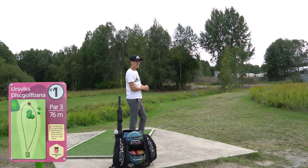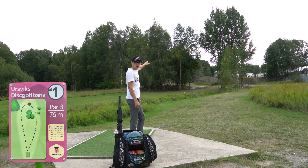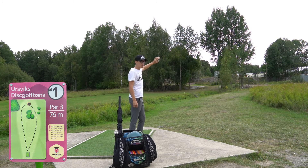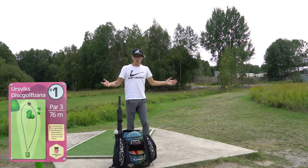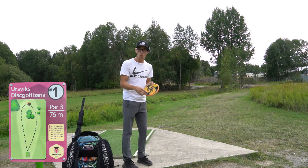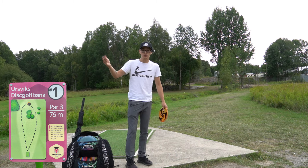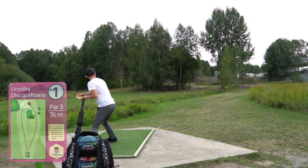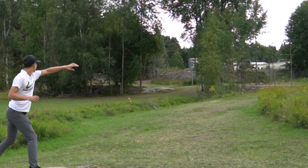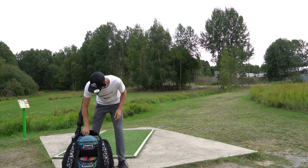Alright, hole one is a 76 meter par 3 uphill. You can see the basket behind the trees over there. The original throwing line is on the left side, but they've actually opened up the right side, so now you have a pretty straightforward spikeizer line. To make this as scientific as possible, I'm always gonna throw what I would throw on my first shot — because that's always what you do, and then you just pick up a random disc and ace it. Right here I'm going with the method on a spikeizer out wide — and it's inside, missed the trees, almost aced it.